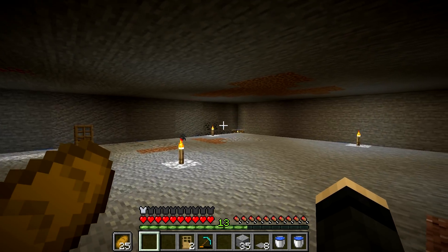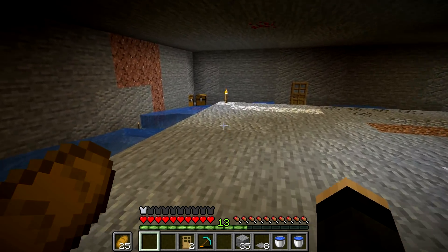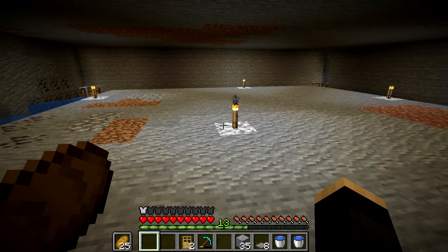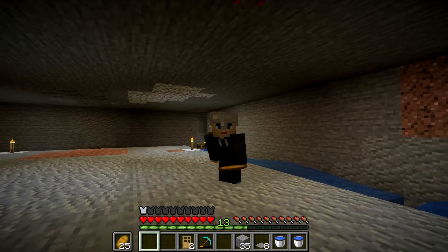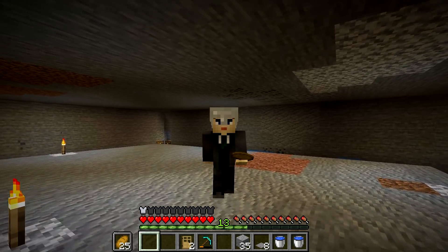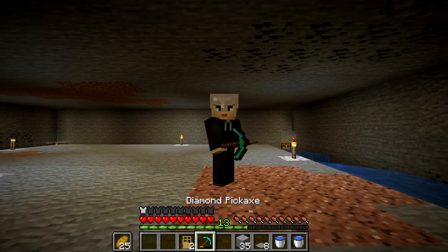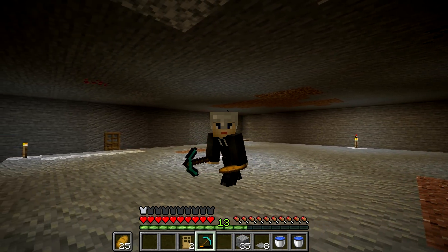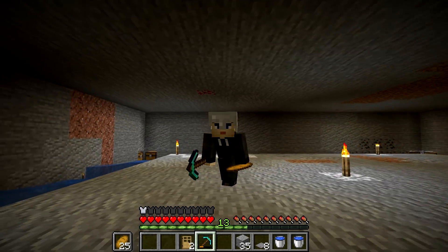The assumption is that most players would light up the caves around their base at some point, making mob farms very effective during the day and making the surface more dangerous at night. Then they'd light up the terrain as well, making perfect conditions for our little slime farm. The point is to make a simple farm that passively collects more slime without requiring any resources at all.